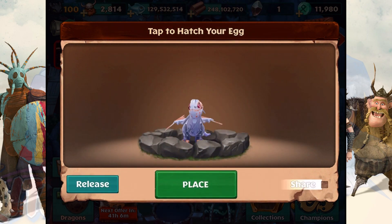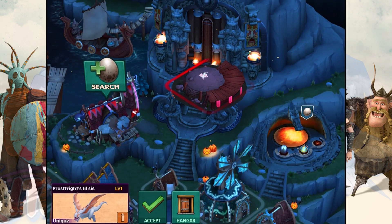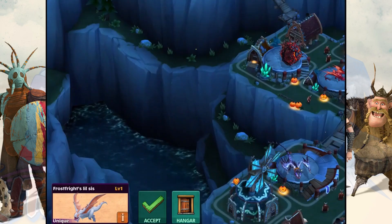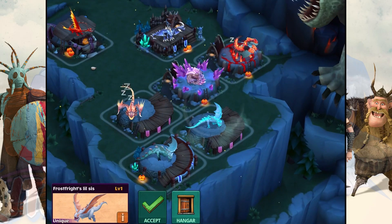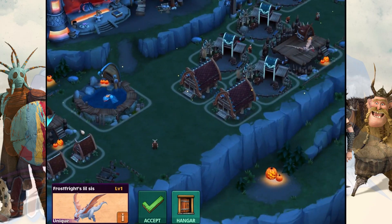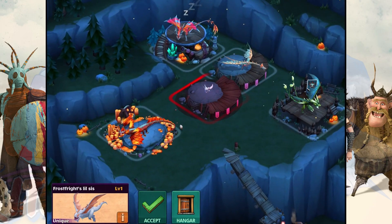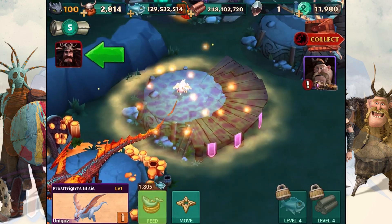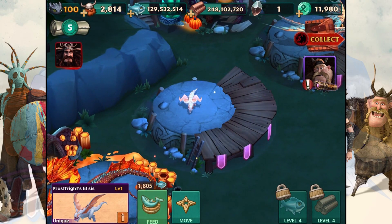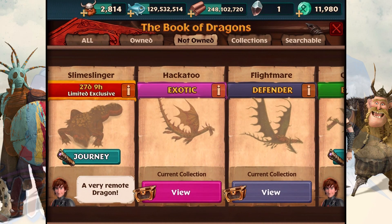So we're back again and this might be a different number — it will be changed later. This is the Frost Fright sister, Little Sis, and it is a Snow Wraith. I probably put the other Frost Fright into the hangar because I didn't need it anymore. But here we are — we got Big Bro before and now we have Little Sis.